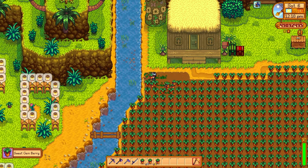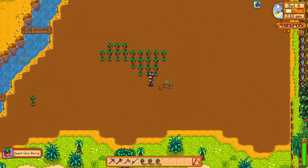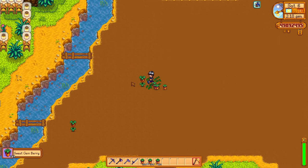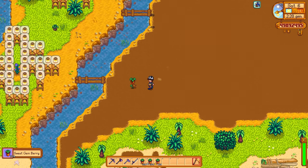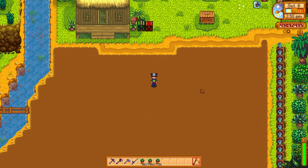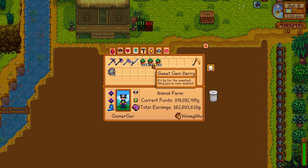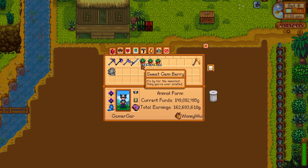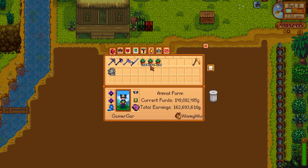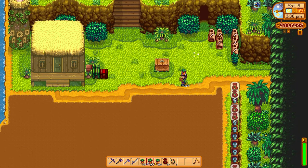Now the beauty about these sweet gem berries is that they can't be further processed, but that's a good thing because you don't need to. These sell for amazing amounts of money. I've basically just farmed these over and over and put them into the seed machines until I had enough to fill out the whole farm. What I do is sell the gold and silver ones, but I put the regular ones back into the seed makers to make more, to plant more. Nine times out of ten when you put the regular ones back into the seed makers, you get enough to fill out the farm again, so the process continues.